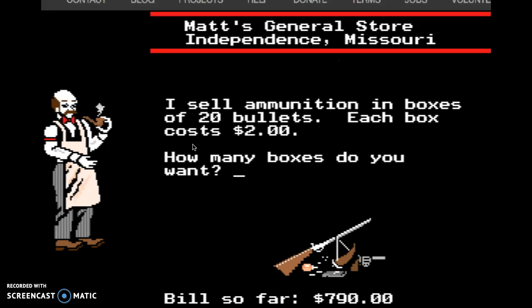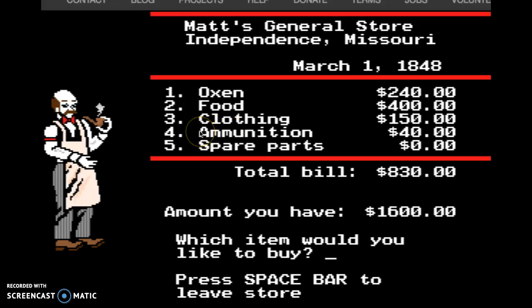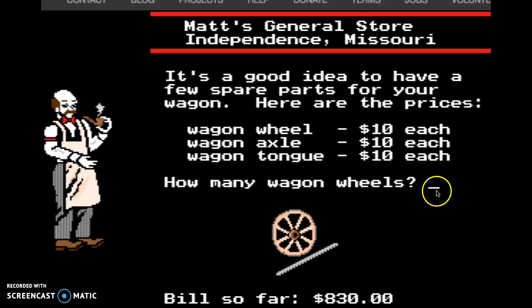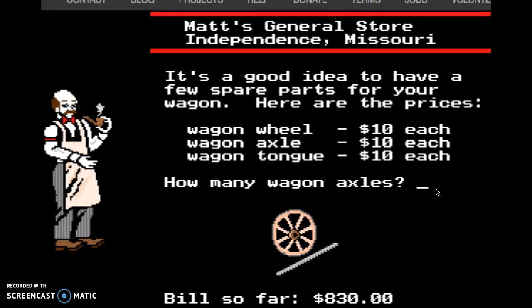Ammunition — I'll be hunting out there, so I'll get twenty boxes. And spare parts — you're driving on a bumpy road, you're probably going to want a couple of supplies. You can only carry three, so we'll go with three. I wonder if you can get more of that — nope, you can only get three.